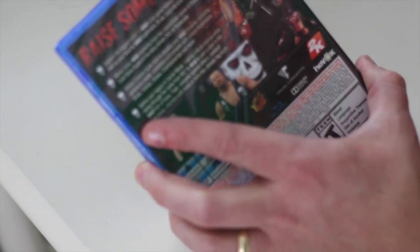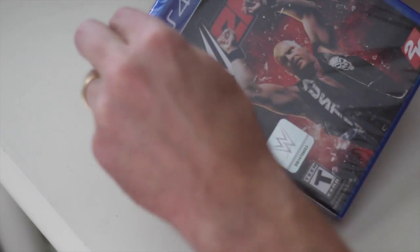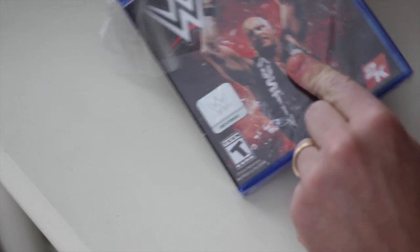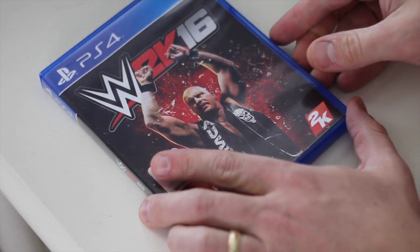We want to raise some hell — and that should be an exclamation point, not a period. If you're raising hell, you use an exclamation point. So, we're going to unbox this. We already lost a little bit of the plastic, but that's alright. We've got that WWE hologram on the front cover — Stone Cold Steve Austin, because that's the bottom line. Oh, hell yeah. Let's open up this case for the first time ever.